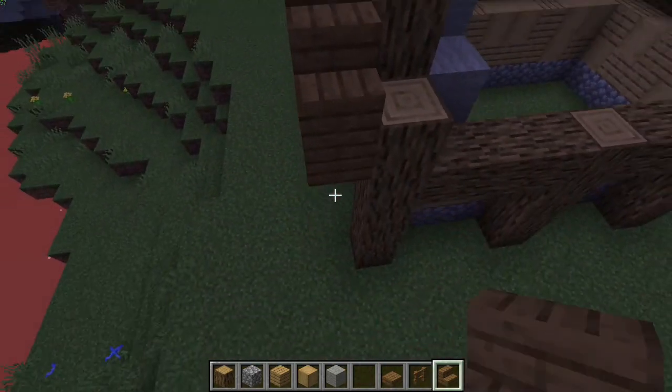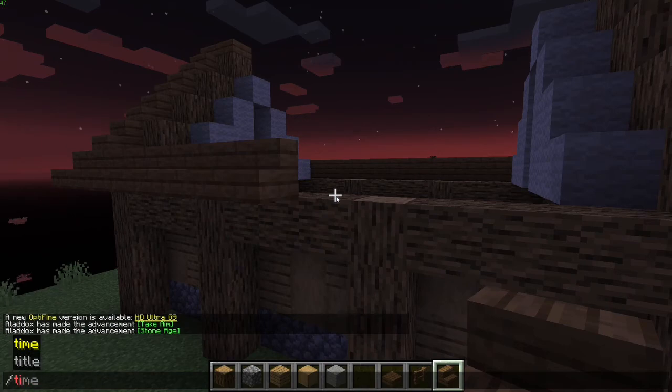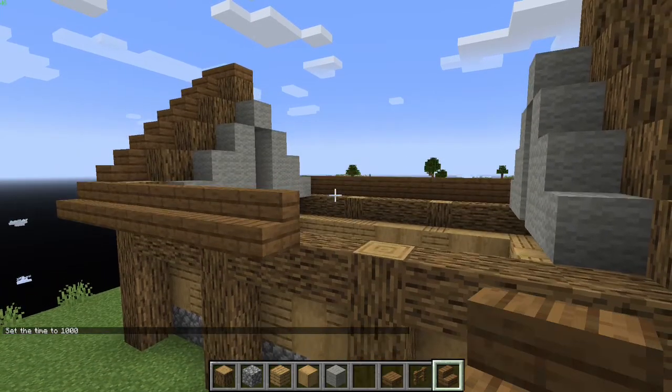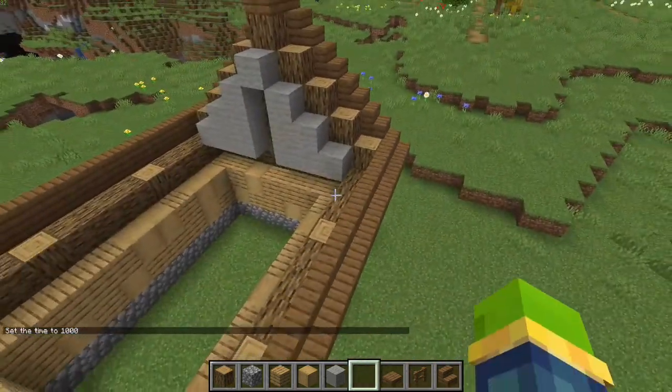Down, down, and then go across the side again. Place stairs across - there we go, like so. Then you want to put your slabs and touch the other end like that.